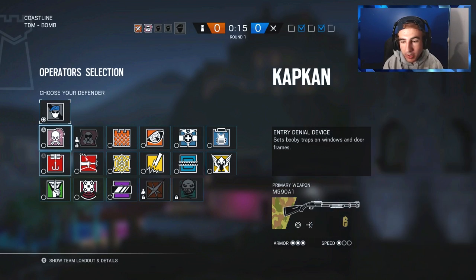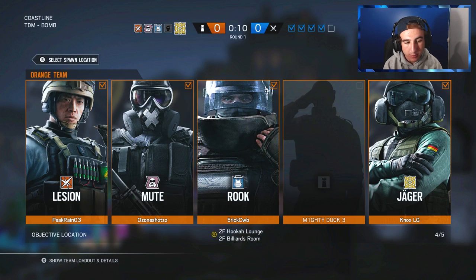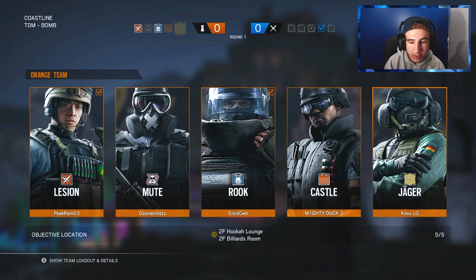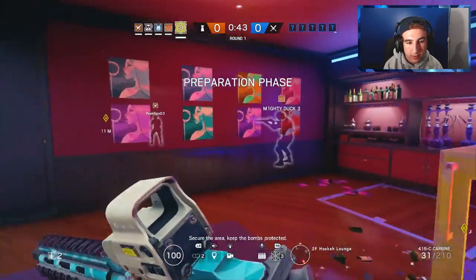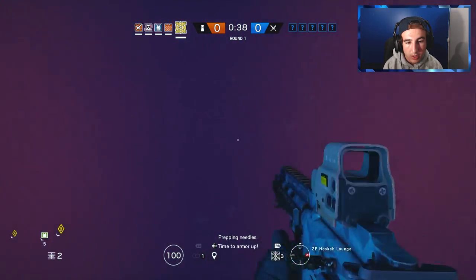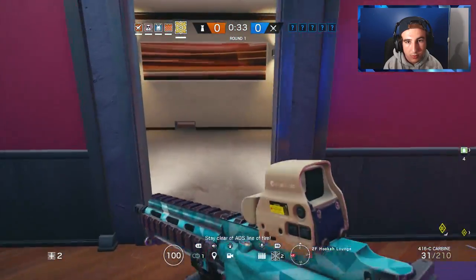Alright guys, we loaded in, we're playing on Coastline. It's not my favorite map, but at least it's not like Favela or something. We're gonna go with Jaeger on defense first round, see what we can do. We got Legion on our team — new operator — Mute, Rook, and Castle, and of course me as Jaeger.